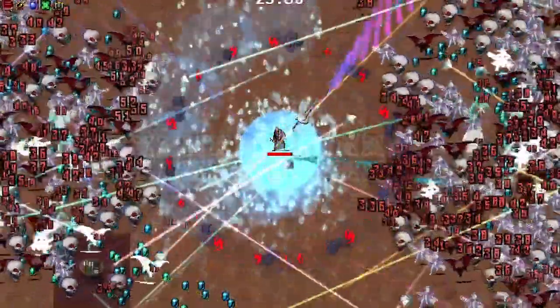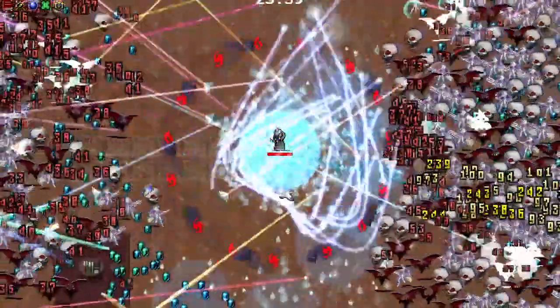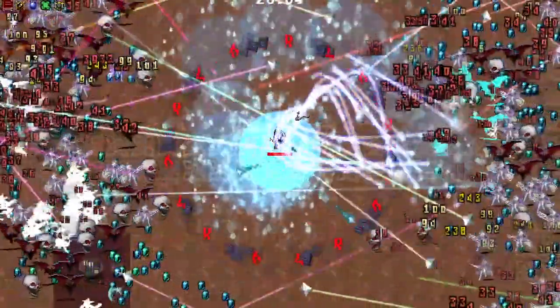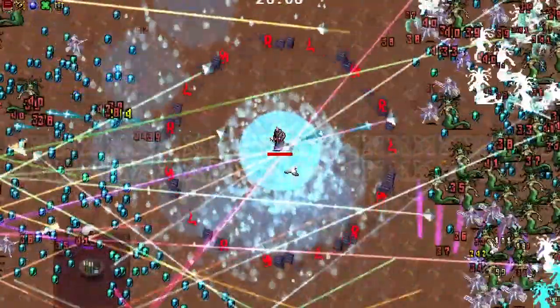It kind of reminded me of Garlic — just a miniature overpowered version of Garlic. In this run, enemies didn't really get close to me because of the Holy Bible, but you can imagine what would happen if enemies stepped foot in that pool of water — that's like a solid 10 Santa Water pools stacked on top of each other, all doing damage to anything in that small circle around your character.